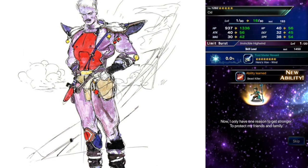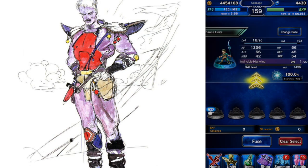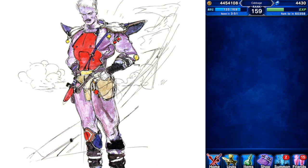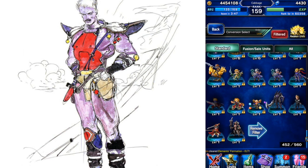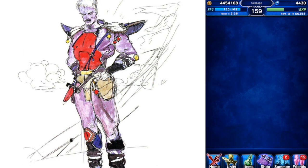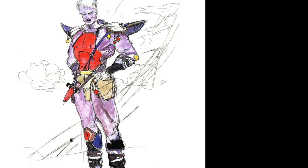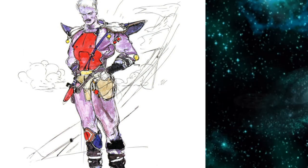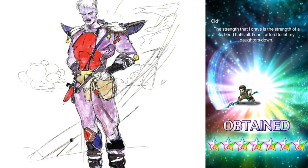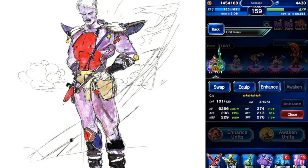Excellent. Let's convert him into a Prism and awaken this guy. I've been running low on Gil lately, just because I've been pulling a lot of random 7-stars. It's been nice — like Kurasame, Barbarisha, I was pretty happy about that one.